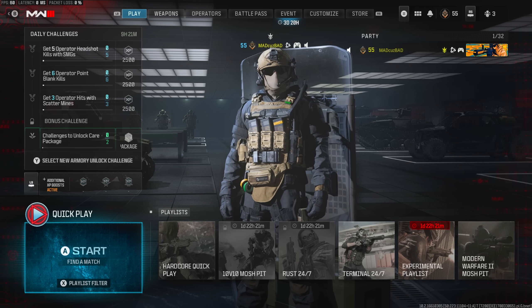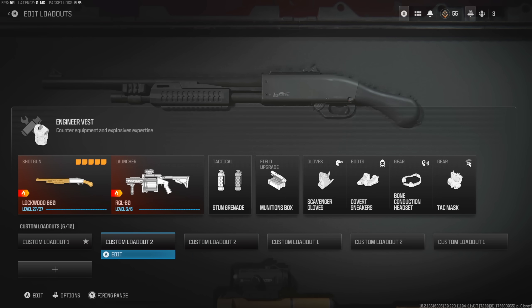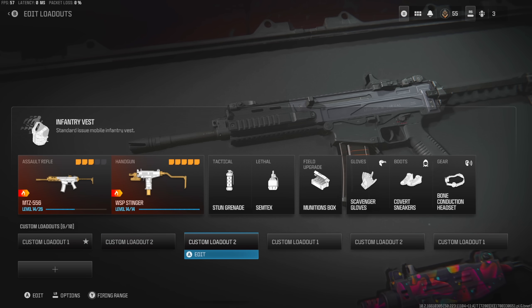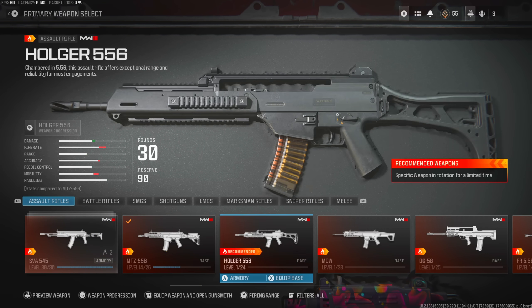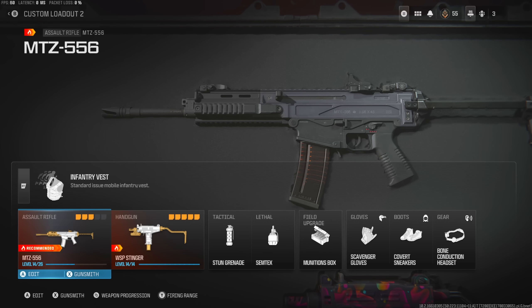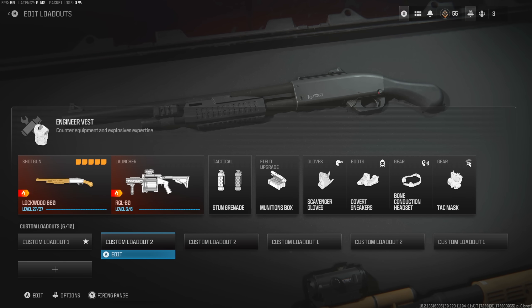Today we're taking a break from using the ninja stars or throwing stars in Search and Destroy, and I'm gonna be unlocking forged shotguns on the second account. When it comes to grinding shotguns and grinding guns on this game, I've been making some progress towards my ARs - ranked up two of them, got kind of close to gold camo on the SVA, and I'm starting to work on the MTZ.